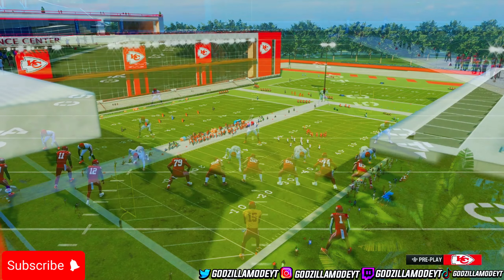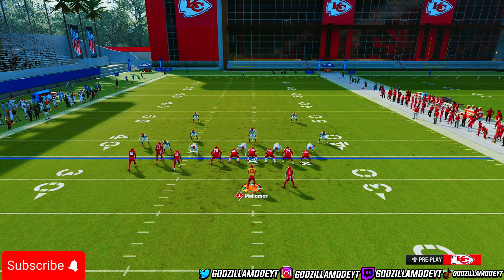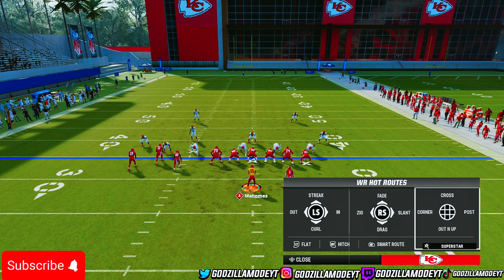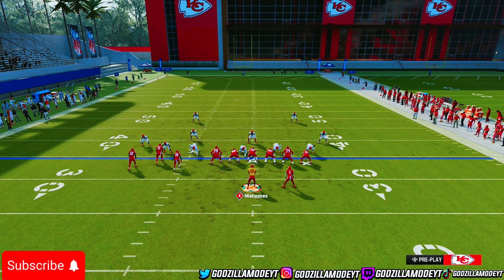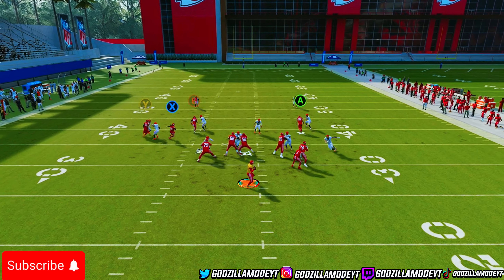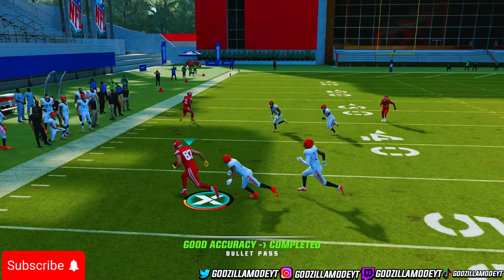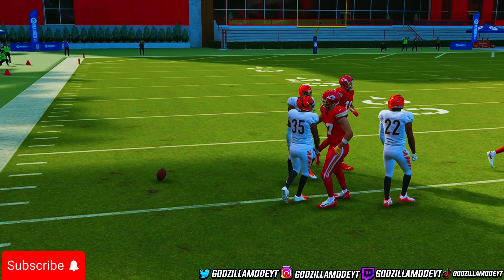If they come out in Cover 2 Man, you can run the default but what I love to do is put X on a drag because drag routes beat man coverage really well, then put Y on either a zig or a corner route, and put my tight end on a post route because post routes beat man coverage really good this year. You're basically attacking the left side and watching the right side — X gets open, my tight end gets open, it just stresses the user to have to pick somebody to guard.